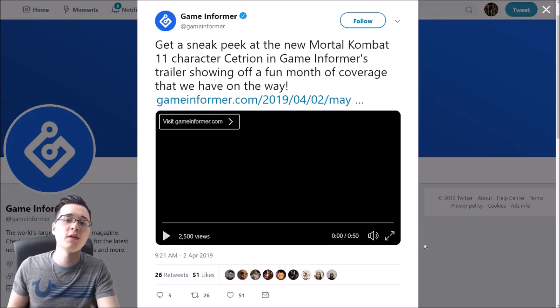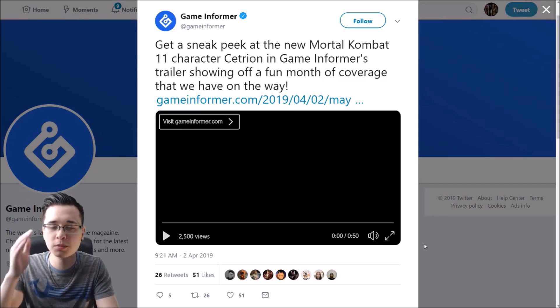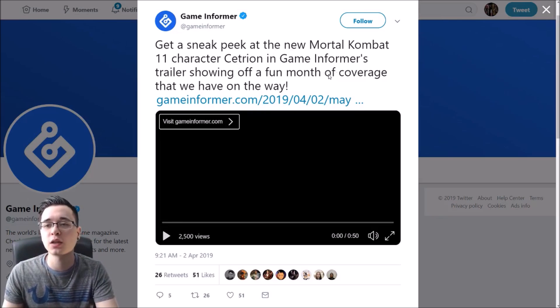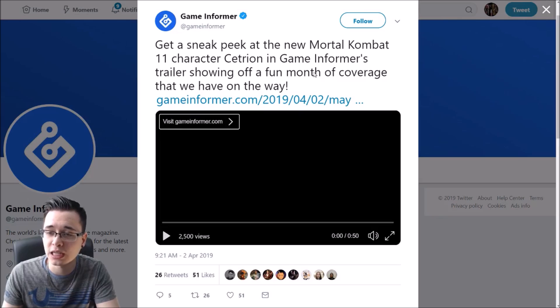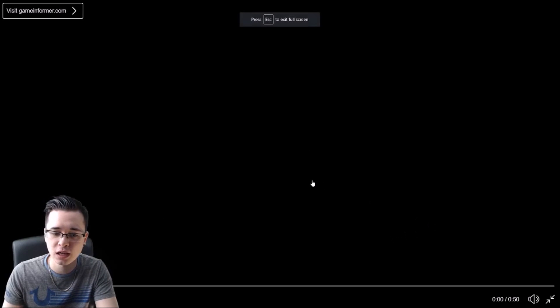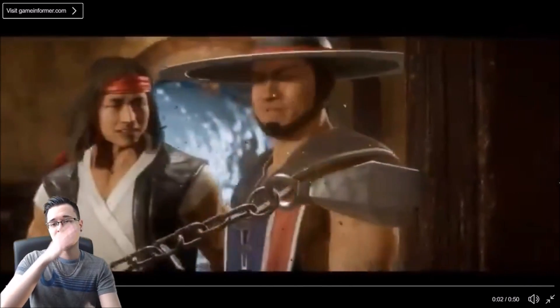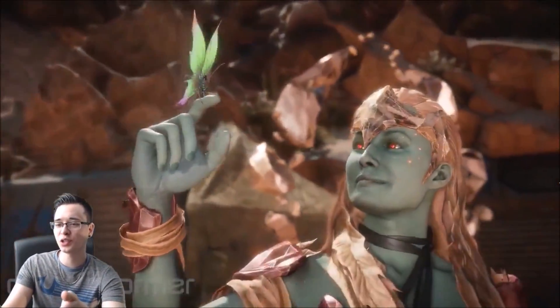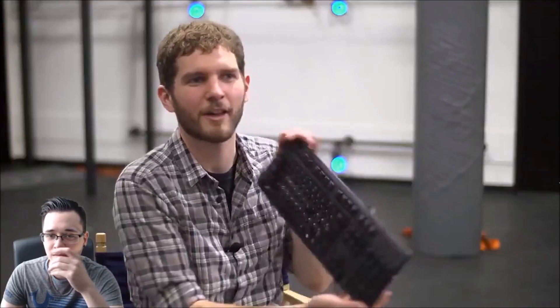The first bit of awesome news comes straight from the Game Informer Twitter page. It says: get a sneak peek at the new Mortal Kombat 11 character Cetrion in Game Informer's trailer, showing off a fun month of coverage. Game Informer's cover story this month is Mortal Kombat 11 - all month long they're rolling out exclusive features and videos on the game, including a deep dive on the brand new character Cetrion. They went to NetherRealm Studios, there are interviews with the team, recorded matches with their best players, and a rapid fire interview with the legendary Ed Boon himself coming up soon.